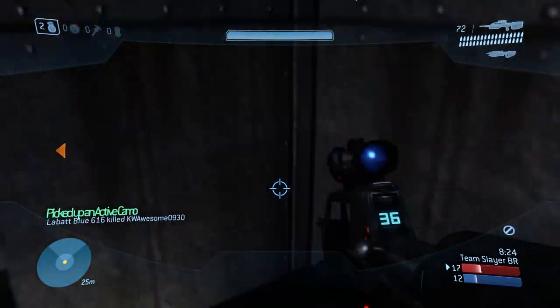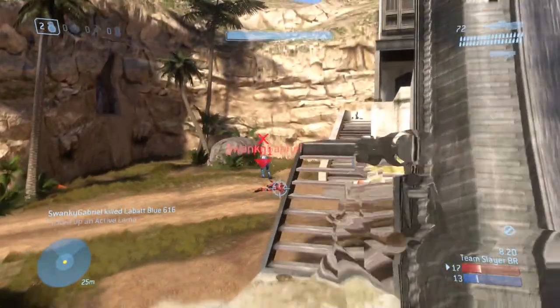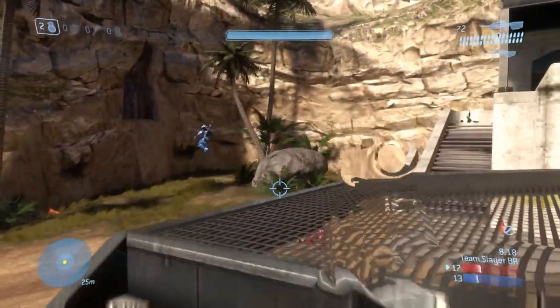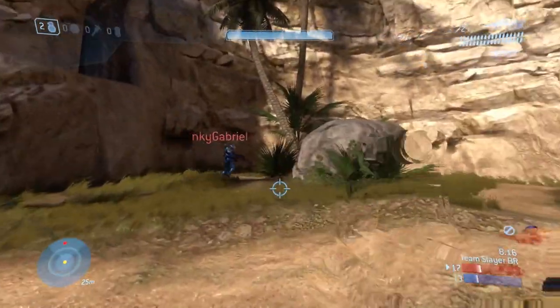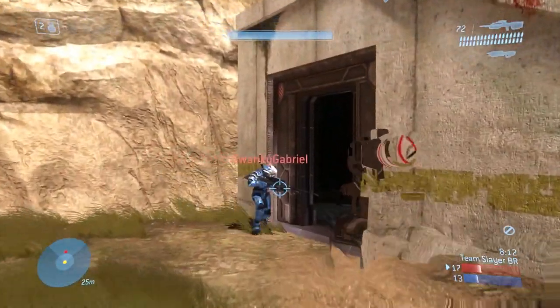Never move in a straight line. You need to make it hard for your enemy to keep the reticle on you — strafe, jump, crouch. You just need to move around. Becoming a harder target for your enemy to hit is one of the best things you can do in any FPS.